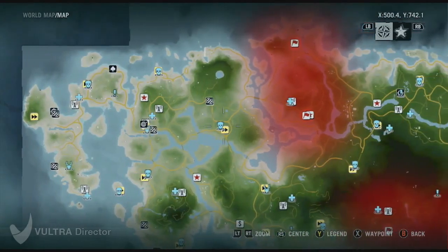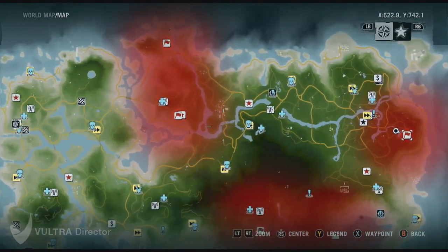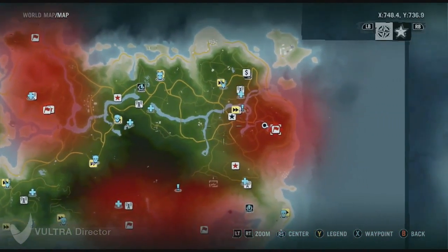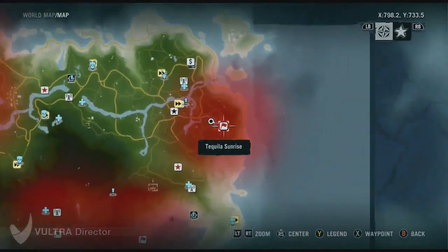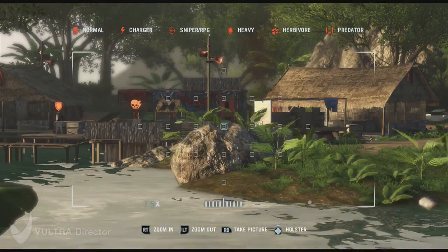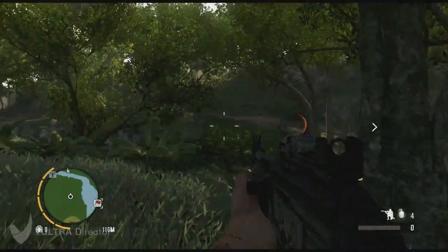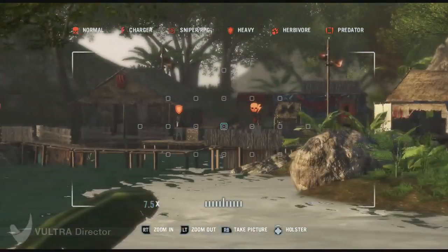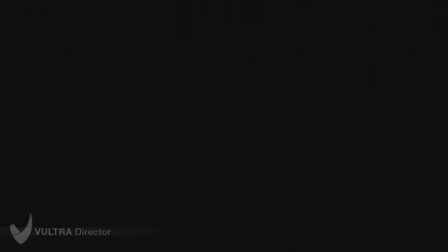So, we're doing another base. This base is on the far right island of the map, and it's actually one of the easiest ones I've done, other than there being two heavies. It is called Tequila Sunrise. It's pretty easy to find. I do a decent amount of showing you where it is, and showing you where I am right now, so you can start out where I am or wherever you want to go. There's basically three light guys and two heavies — that's it.